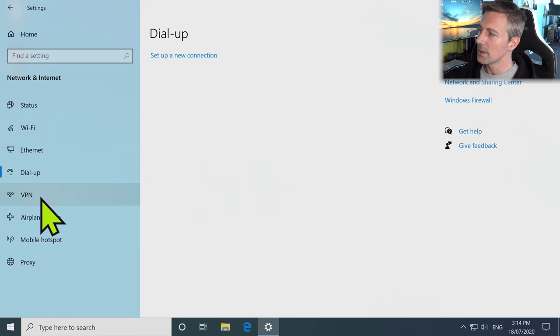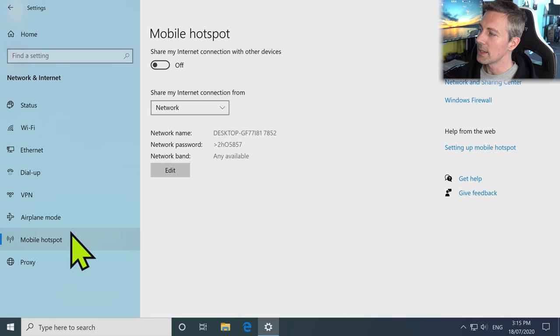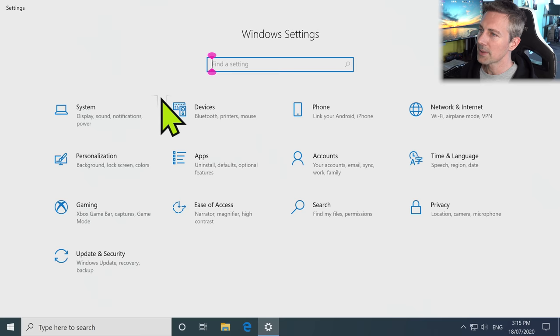Going through Dial-Up, VPN, and all that other stuff — I like to turn this off. Airplane mode we don't need. Basically because we're on a desktop computer, we're changing all these settings to a desktop power user setup.